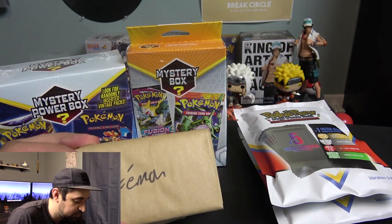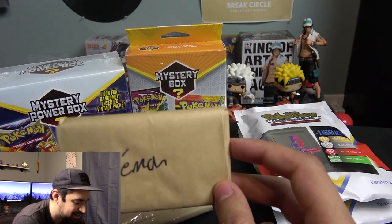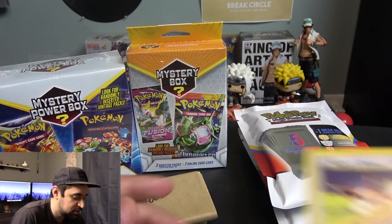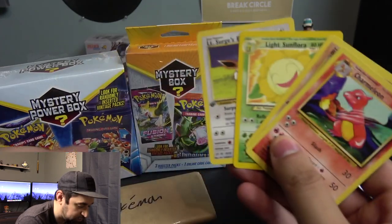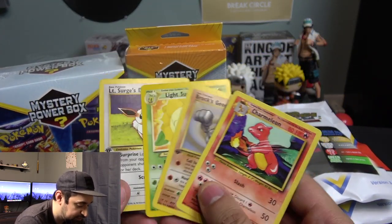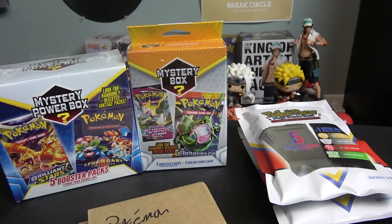These cards right here are from my local card shop. I bought one of them one time and was surprised to actually pull these cards out of these packs — all vintage cards. You have a first edition Eevee, Sunflora, first edition Geodude, and a Charmeleon Base Set.